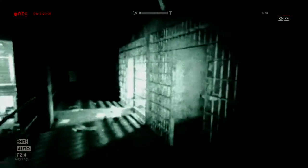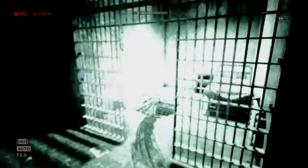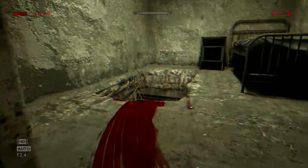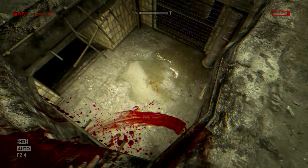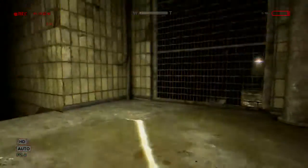So we're still in D block. Nothing in here... anything in here? All right, there's some blood in here so I'm assuming we have to go in here. And there's urine on the floor — wow, okay.